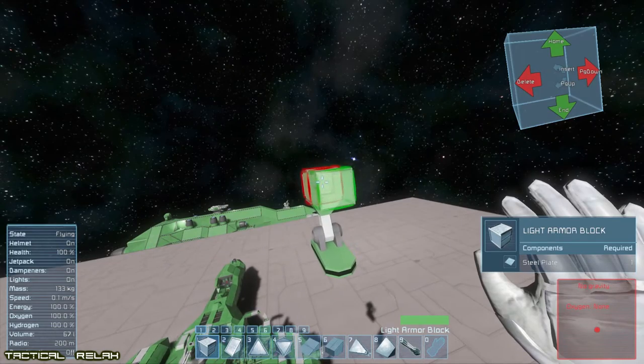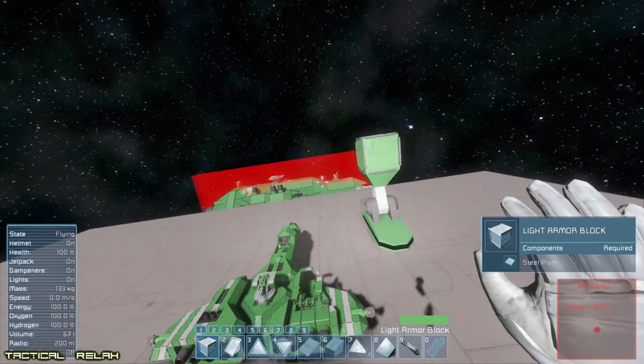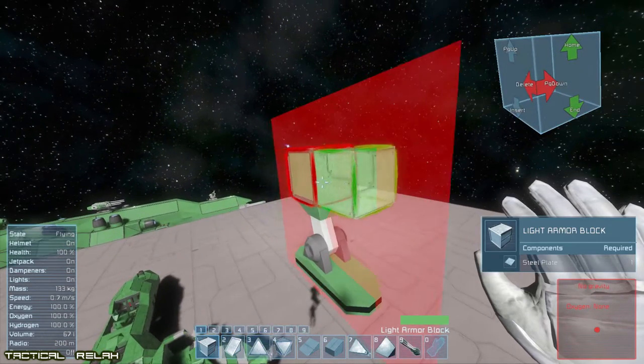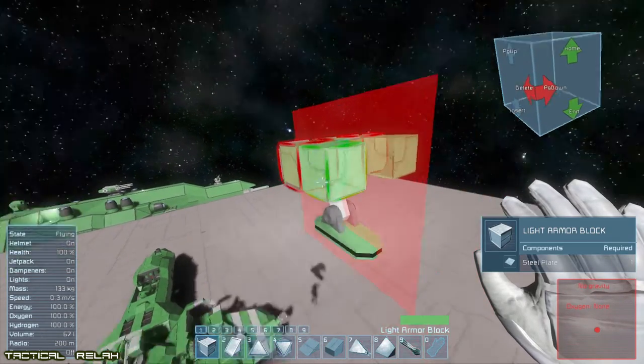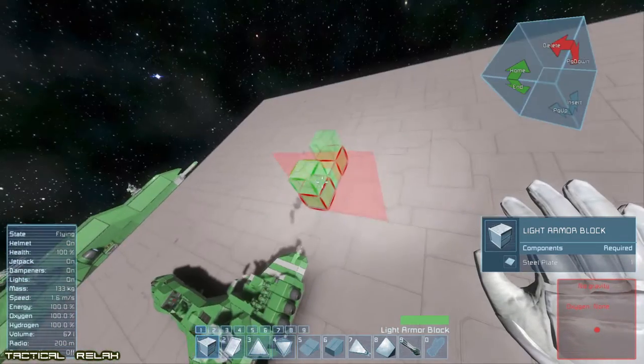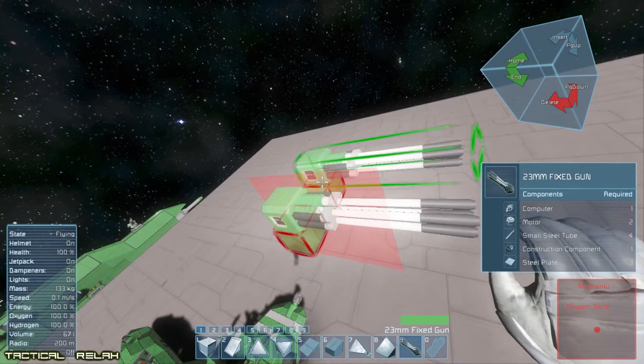Let's get some symmetry on this thing. M for the symmetry key — place it. Keep rotating through M until we get back to our block, and N to turn it on. Get rid of that landing gear. I was building this kind of green — it's a bit crazy.